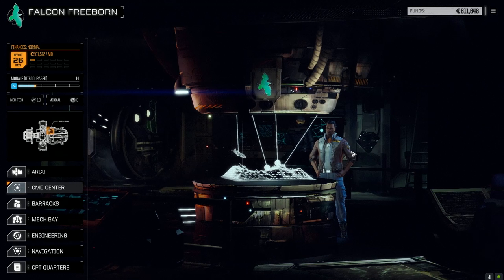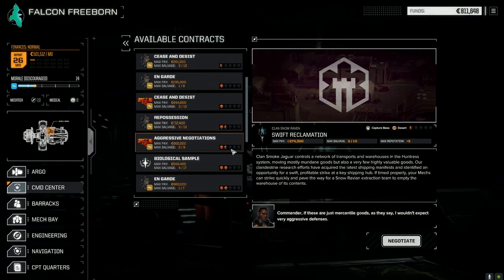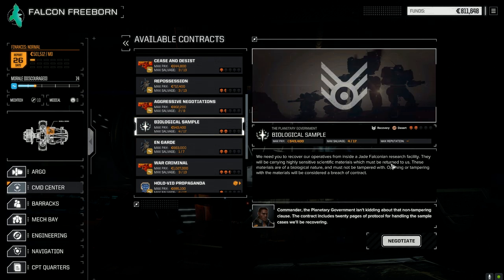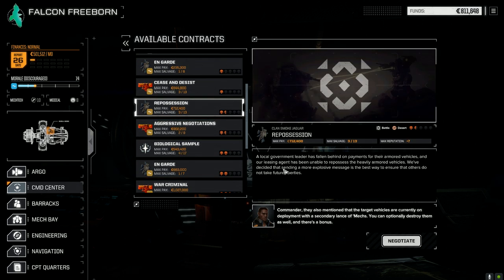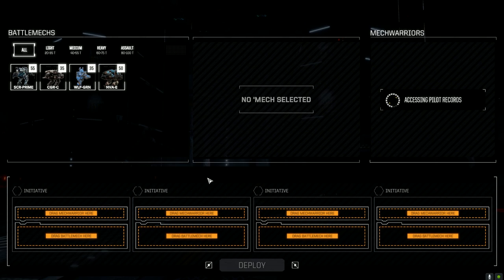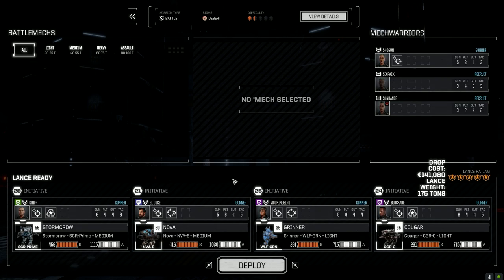Going to the command center to look at contracts. There's a biological sample mission but that's against Jade Falcon, which we're refusing. We're going to take the repossession mission - one and a half skulls, a battle against the local government with heavily armored vehicles. We might get some salvage. Going full salvage on this one, accepting with the lance and max too. Let's deploy and get this done.